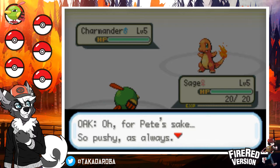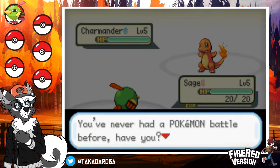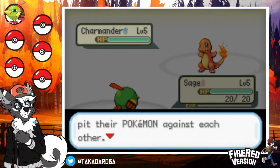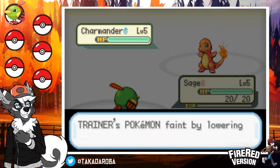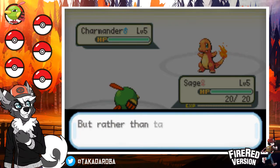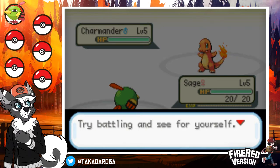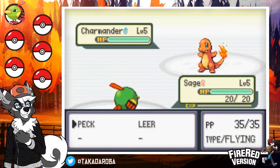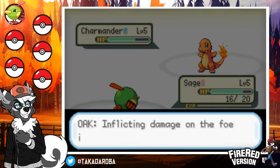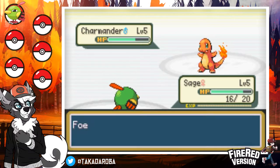Oh, for Pete's sake — so pushy as always! Oak explains: 'Taka, you've never had a Pokemon battle before. A Pokemon battle is when trainers put their Pokemon against each other. The trainer that makes the other trainer's Pokemon faint wins! But rather than talking about it, you'll learn more from experience.' We've got Peck and Leer. Let's Peck it to death. You better not kill my Natu immediately.